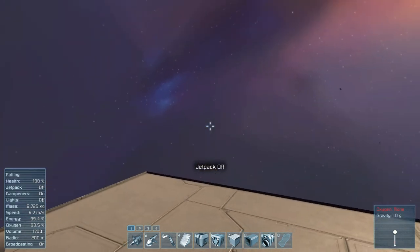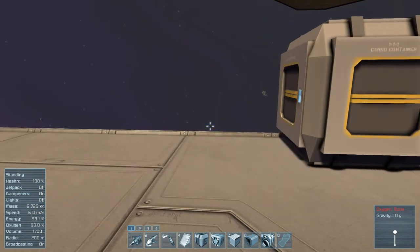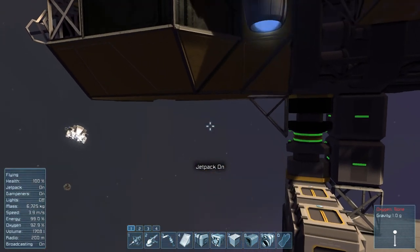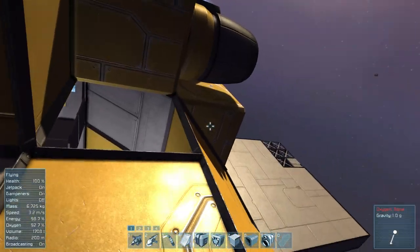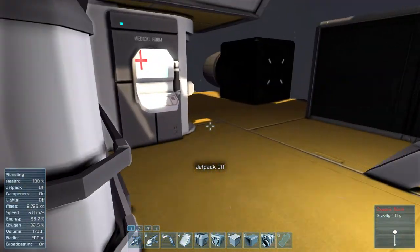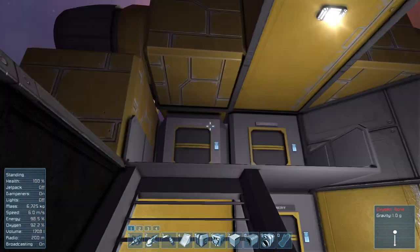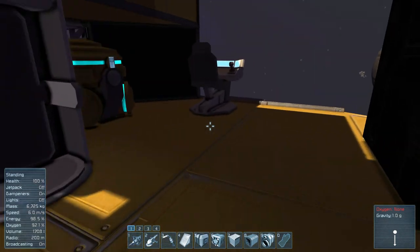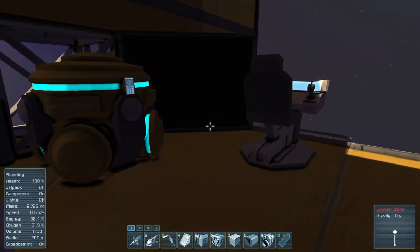So that means this platform technically now has power on it, and that's a good thing, because we could start sharing — like we could start putting the medbay on here and slowly moving things without crippling our entire operations. Plus we have access to the new cargo containers, and we can remove the thrusters because it's connected now so we don't have to worry about it flying away. So that worked well, I'm happy.